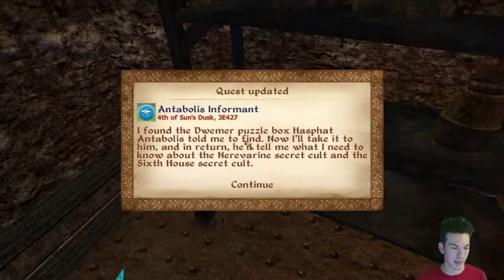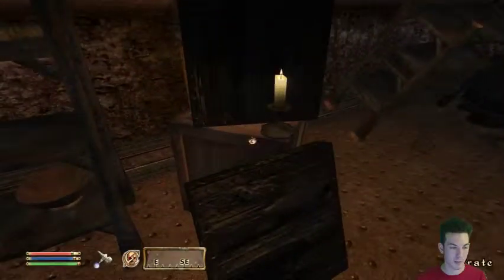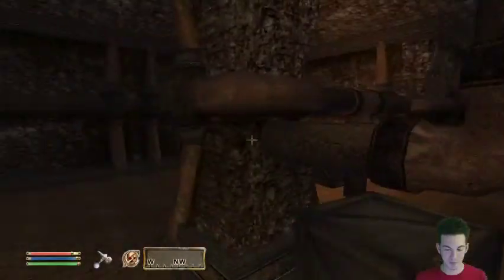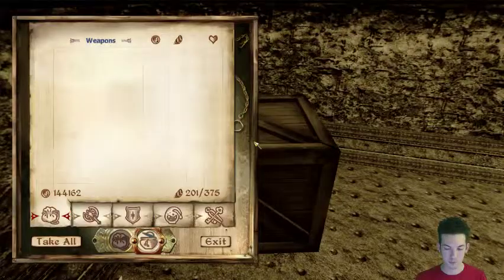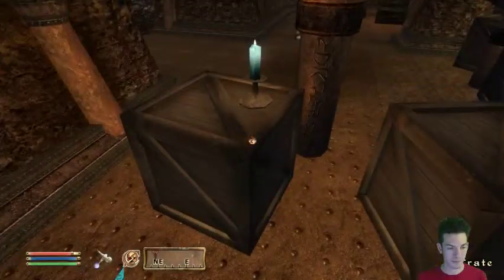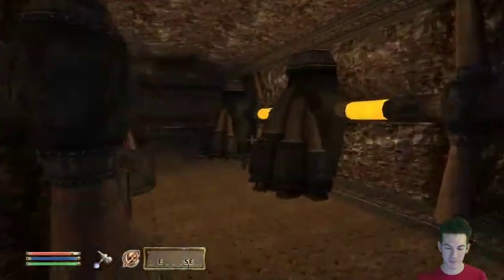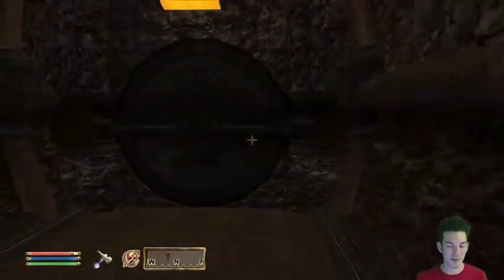Now I'll take it to him and return it. He'll tell me what I need to know about the Nerevarine Secret Cult and the Sixth House Secret Cult - awesome! That means I'm gonna have to do a lot of fast reading. Also the inscription on the box seems to be directions for setting a Dwemer key to a specific lock - if I'm interested, after delivering my report to Caius I should come back and he'll have a key for me.